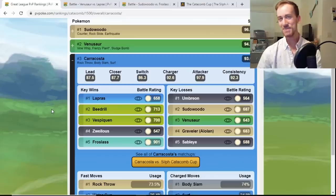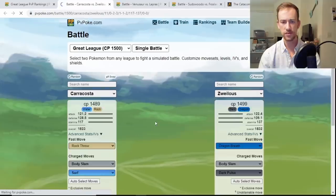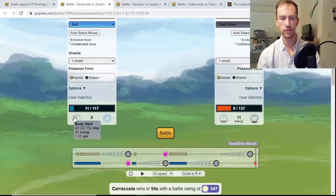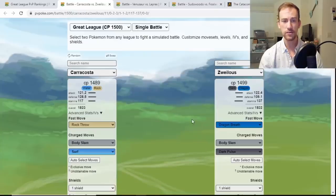Carracosta is at number three — it's that Rock-Water turtle. It has Rock Throw as the fast move, which does a good amount of damage. You're going to hit super effective on Ice types and Bug types, absolutely melt Vespiquen due to its Bug and Flying typing, destroy Beedrill, and you actually beat Zweilous — that's crazy. The moveset is Rock Throw, Body Slam, and Surf. You only beat Zweilous in the one shield going straight Body Slam.